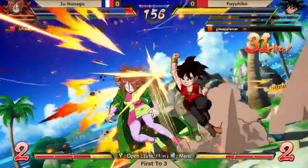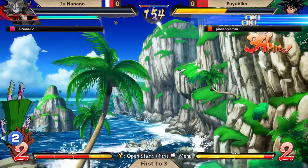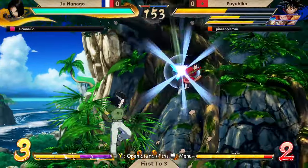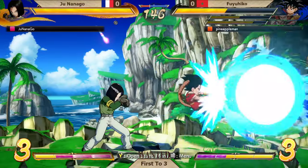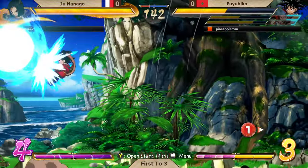Going to jail there. With all those armor points — I mean, when do you press the button? You don't — you got to hold all of that. And the Dragon Rush this time: Junanago is not going to attack it. Fuyuhiko in the 3v1 situation looking really good to take that first game. And importantly, this is a first to three now — you are fighting for your life at every stage.